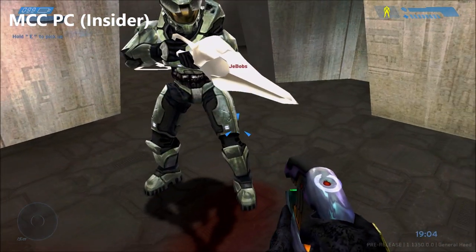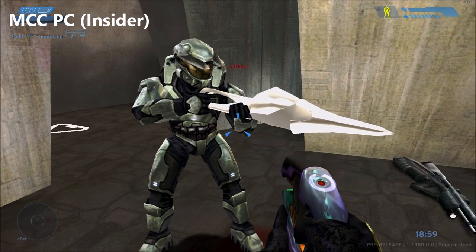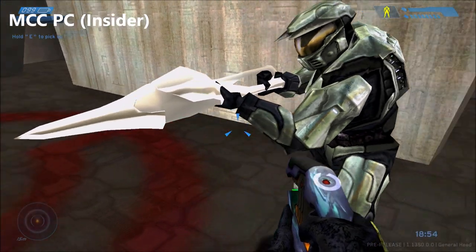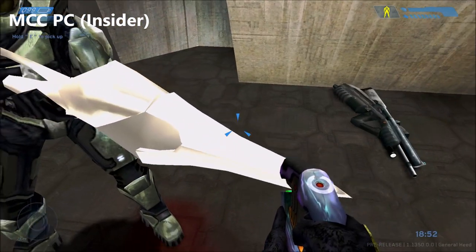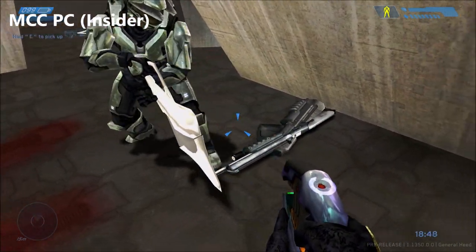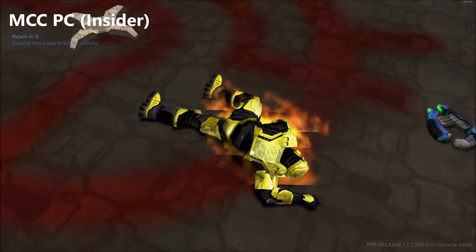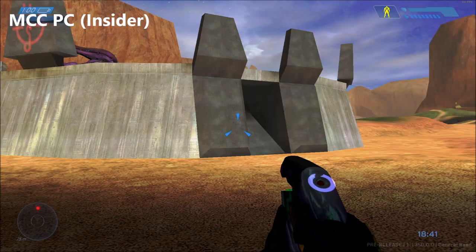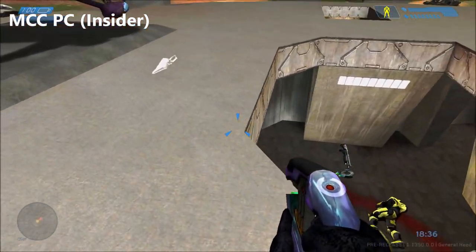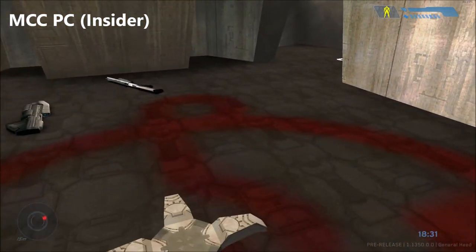So when the map got ported to MCC, it lost its textures. I don't know if this is a PC thing, or if the Xbox One version of MCC is also missing its textures — there's no way to know because you can't mod the Xbox One version. But aside from the missing textures, the weapon itself is still the same. It still shoots out like an invisible flame or fire effect. It's basically a prototype weapon that never made it to the final game.